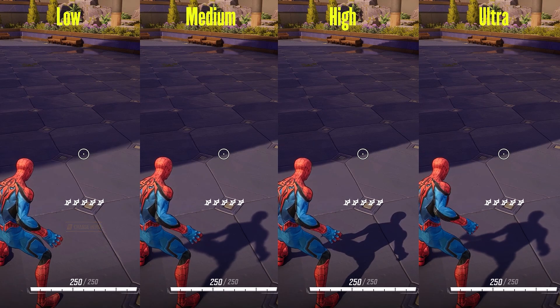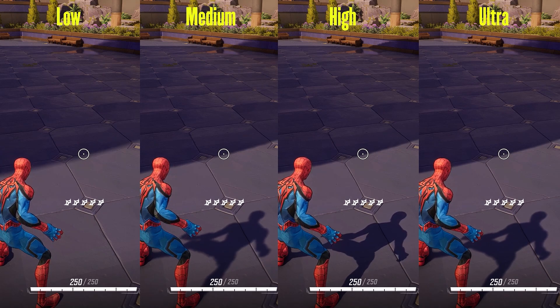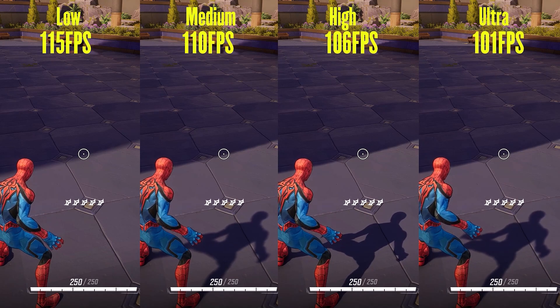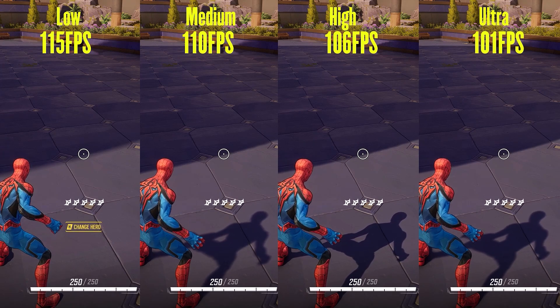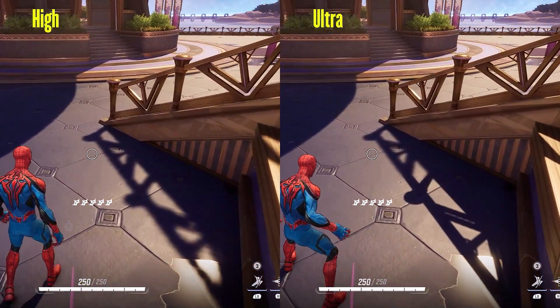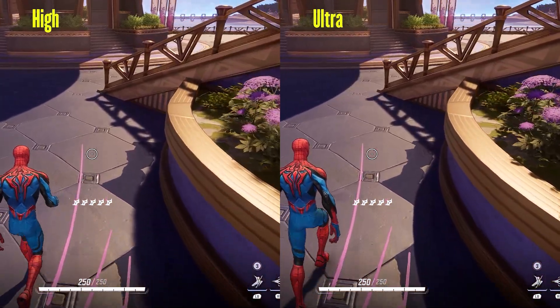Shadow detail controls the resolution of shadows in game. Higher settings have sharper shadows, medium has blurry ones, and low completely disables shadows, making the image look flat. Going from low to ultra the game gave me 115, 110, 106, and 101 FPS. I would recommend medium shadows, but you can use high if you have the performance headroom. Don't use ultra shadows as they were causing pop-in issues in a lot of areas in the game.